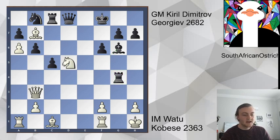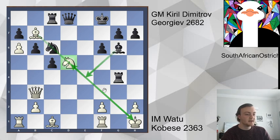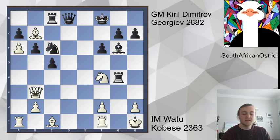So now knight d5, still making use of this fork idea. Knight c6 though - a good move, trying to stop communication. Now bishop e4 is a stronger idea worth taking on d5. But Watu, sound as he is, goes knight f4. And even this re-maneuvering comes with tempo. He's coming to e6 and this is a devastating move to have to deal with.